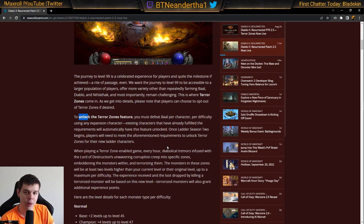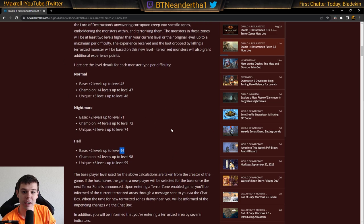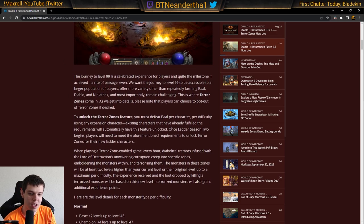So what is a Terror Zone? These zones scale with your character and the person who made the game. The zone will be at least 2 levels higher and up to 5 levels higher when talking about Elite Packs. In Hell this means level 99, 98, 96, and all that — and the same applies in Nightmare as well.